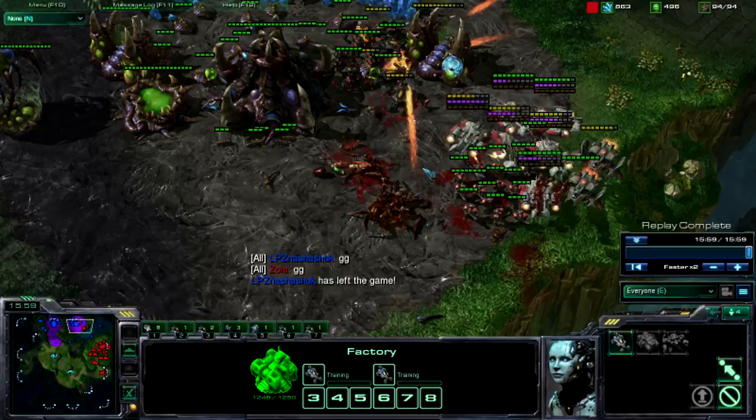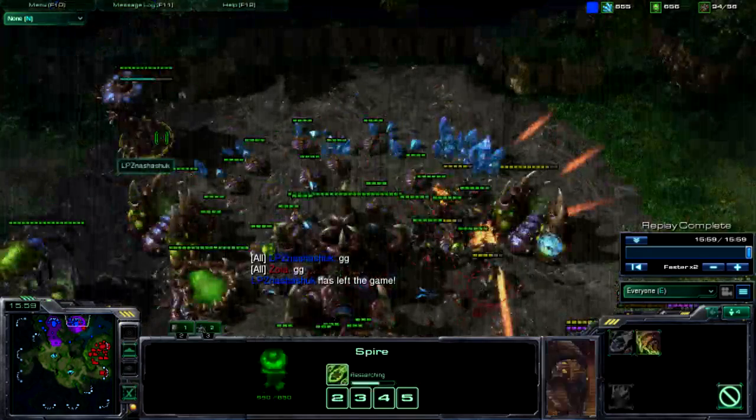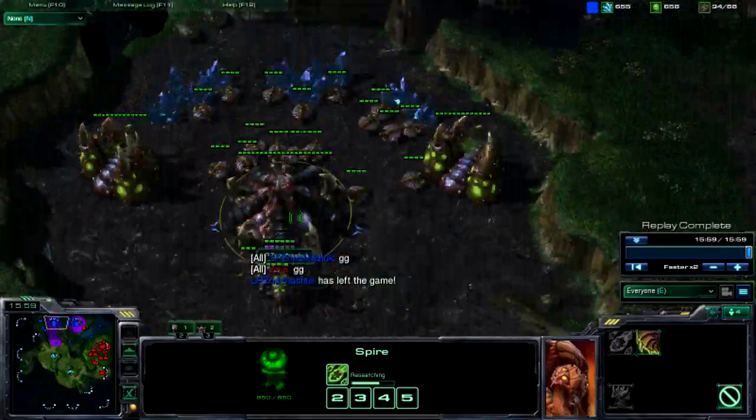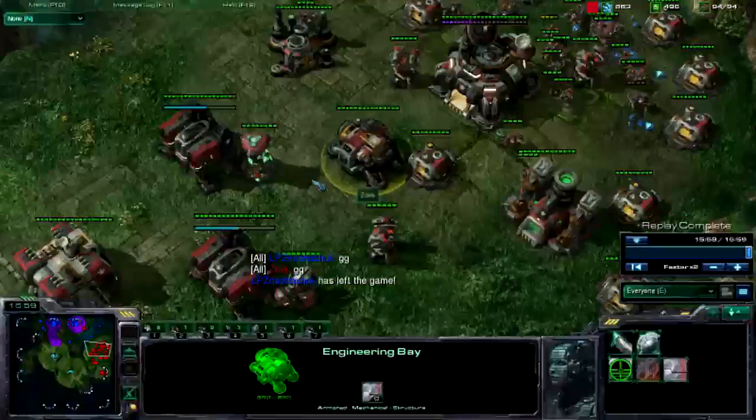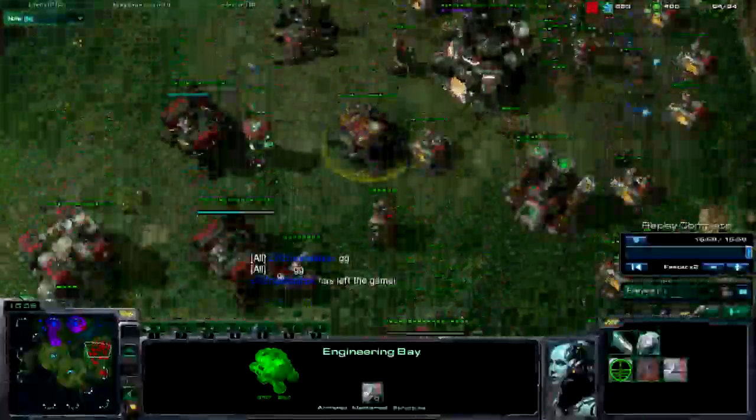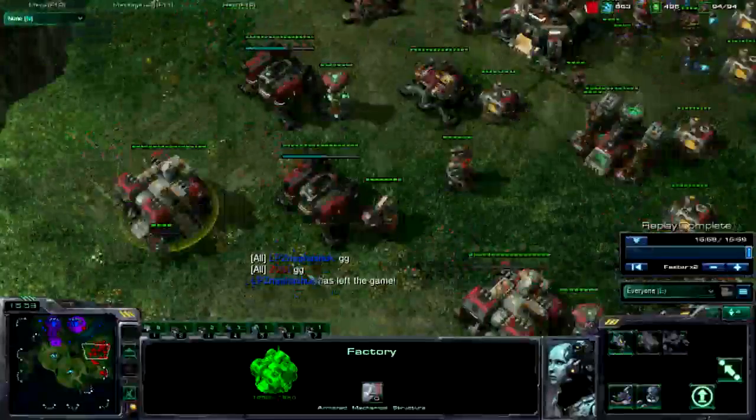It's very, very strong, especially at low level play. A lot of people don't see it coming. The Marauders counter Roaches so hard — I wish I had a replay of them using Roaches, because Roaches get destroyed by the Marauders and the Hellions destroy the Zerglings. The tricky part is if they go early Mutalisk — I've done it against people who go really quick Mutalisk and it can be a pain to survive. That's why when you move out, get your Engineering Bay down, put some turrets down, get an Armory, and start pumping out Thors.